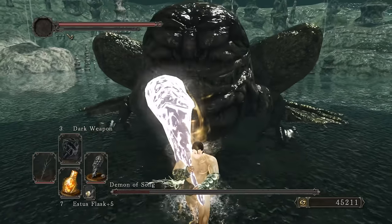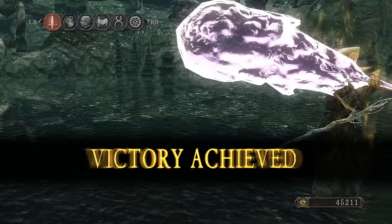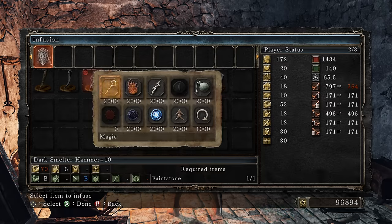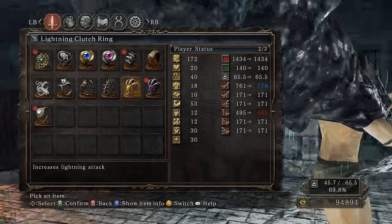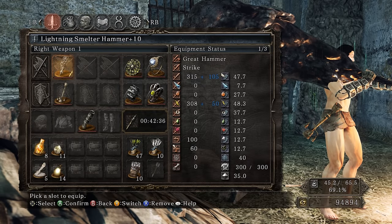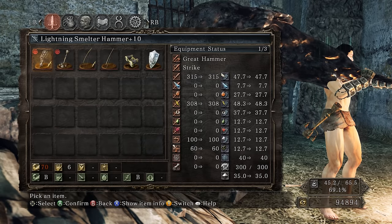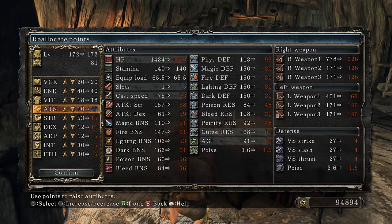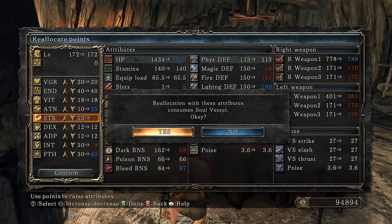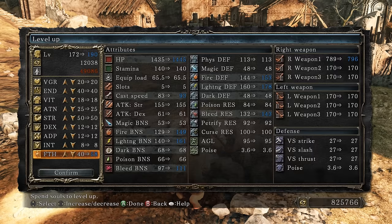Velstadt is more resistant to dark, but Nashandra is actually weaker to dark so we'll use different buffs. Going for the L2 attack on Velstadt. Double R1 - one R2 and you're dead. Loving it - there's a reason I'm holding a drumstick. Infusing with lightning - damage drops to 778. Need to level faith anyway for Sacred Oath and Sunlight Blade. 54 faith maximizes Sunlight Blade duration. Need 25 attunement - one slot for Sunlight Blade and one for Sacred Oath.